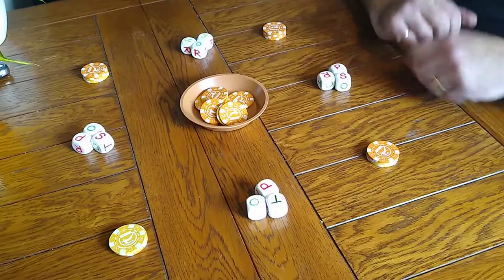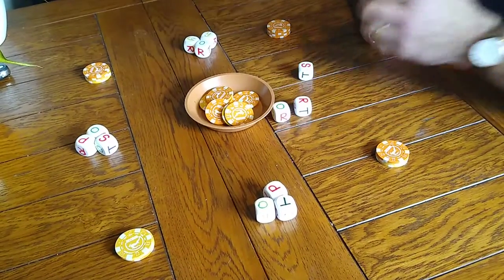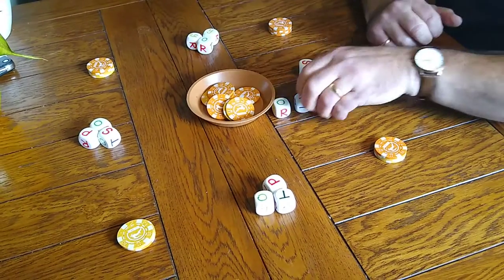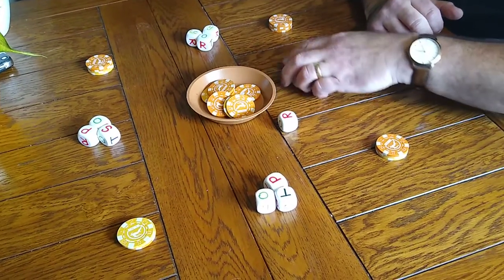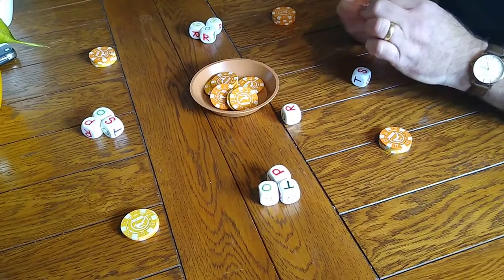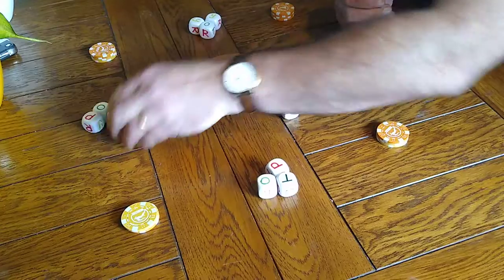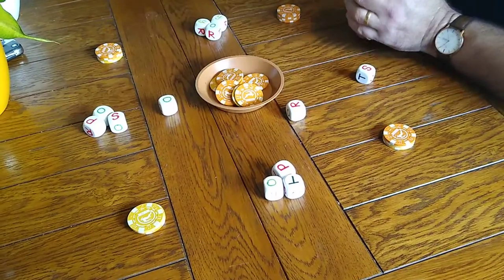Okay, I'll go first. I throw my dice and choose which two I want to play. I've started off, so I'll play Rock. And with my O — my Out — I'll give that to him there.